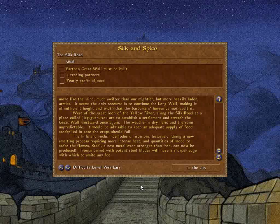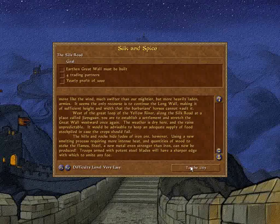The hills and rocks hide loads of iron ore. Using a new smelting process requiring more intense heat and quantities of wood to stoke the flames, steel — a new metal even stronger than iron — can now be produced. Troops armed with potent steel blades will have a sharper edge with which to smite any foe.